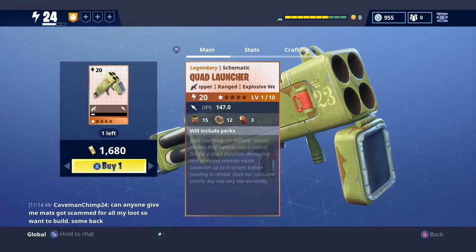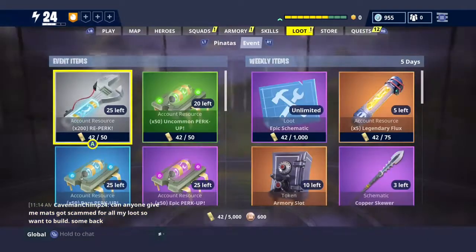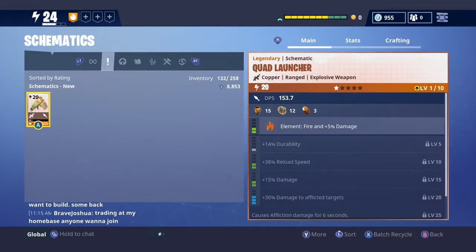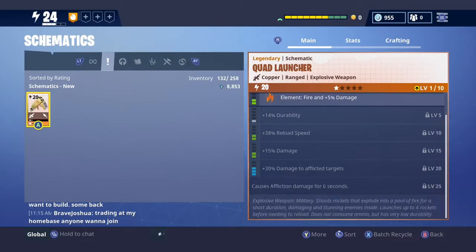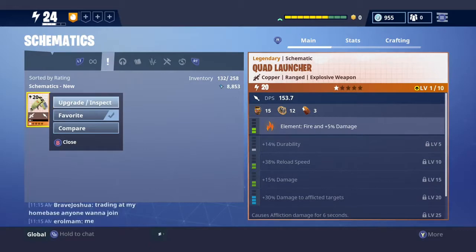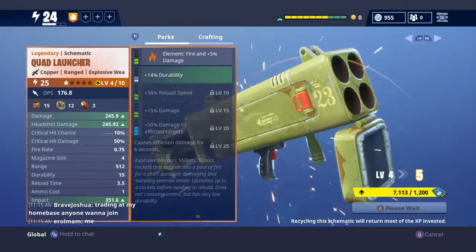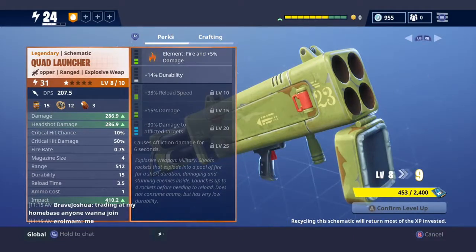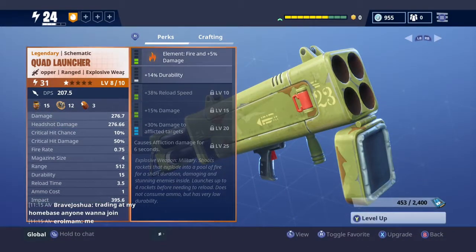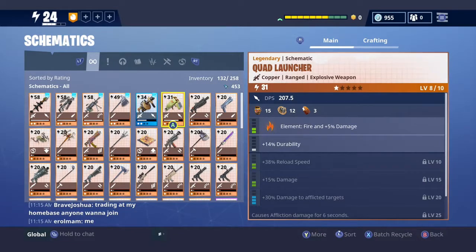It's extremely cheap to do that, so we're going to buy it. I don't have a lot of schematic XP so we'll probably only be able to get up to like level 30. I want to look at what it's going to be: fire 14, durability 25, reload — I meant 38, damage 15, that's 30, which is actually pretty good. It causes affliction for six seconds. I can probably only upgrade it like nine levels, and you get fire on it at level nine only. Kind of sucks that we can't get the reload speed because it is pretty slow at reloading.